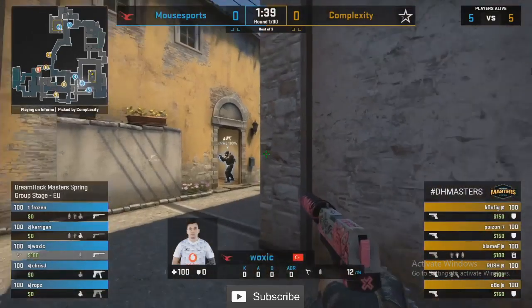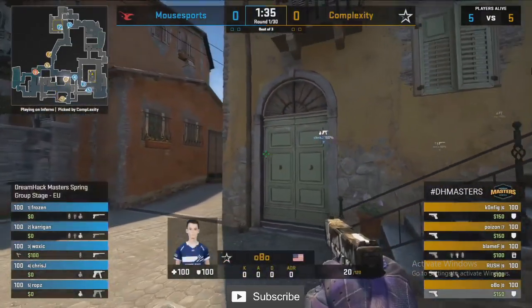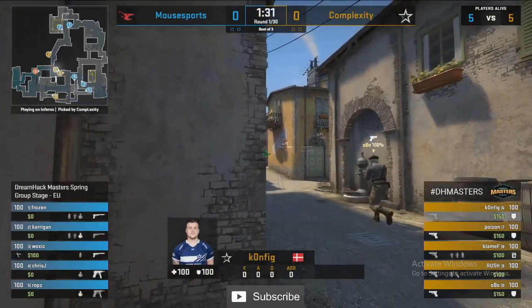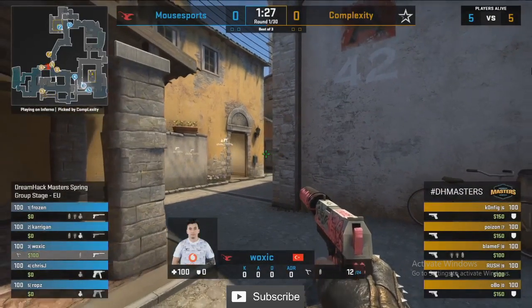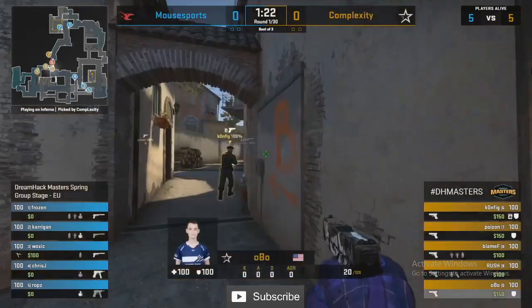Can they do it though? Look at this pistol buy — Mouse Sports have no kevlar on the CT side of Inferno. They've gone for full utility: four HE grenades, two CZs, a kit on Walks, three smokes. This is despicable. I haven't seen a CT buy like this.